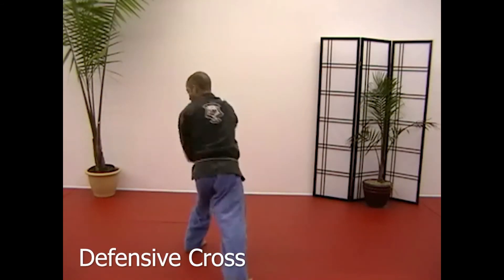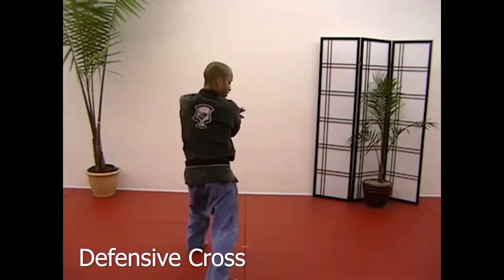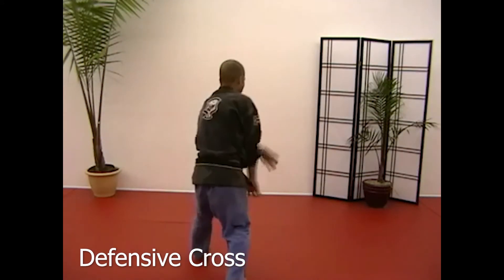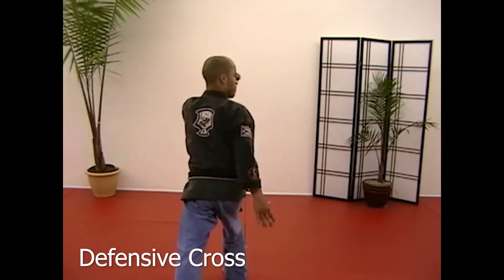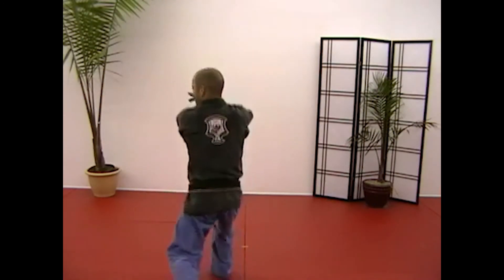Defensive cross, brown belt: step back, pull, back wiggle, check, hammer back, kick, stiff arm. Pulling off towards my right, step back towards 12, back wiggle facing 6: kill palm, chop, kick, stiff arm, drop down.